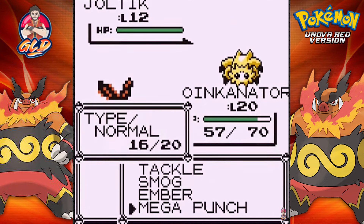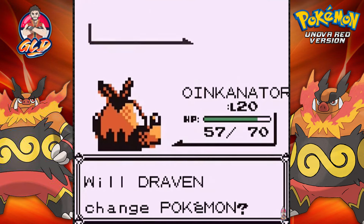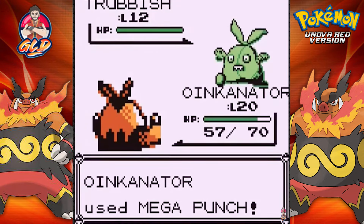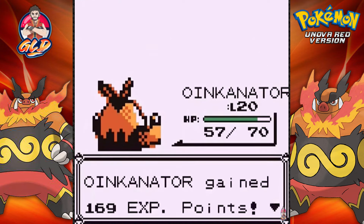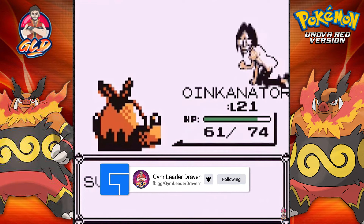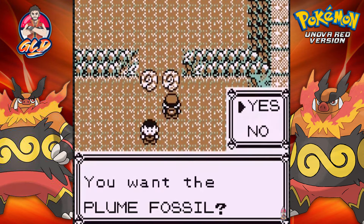It's telling me we need a Psychic-type Pokemon and I think I have an idea of who we're going to get. We defeated this guy and he comes out with a Joltik - another advantage for Oinkinator. Ember attack, and Joltik defeated. Here comes another Trubbish - let's go straight for a Mega Punch. Mega Punch does the thing - goodbye Trubbish! Level 21 Oinkinator is kicking butt and taking names.